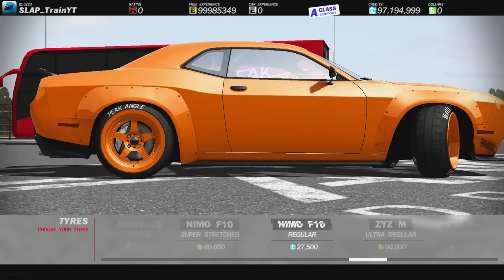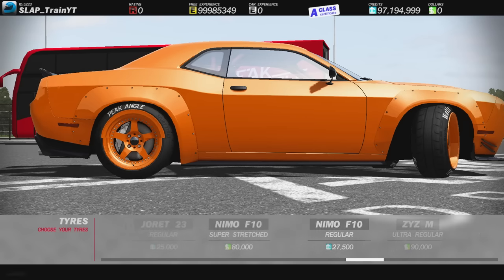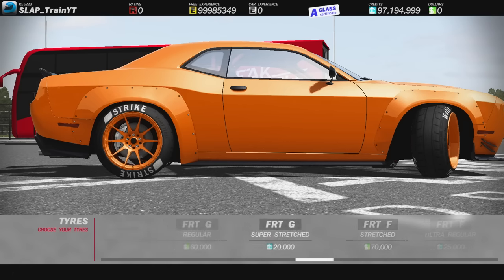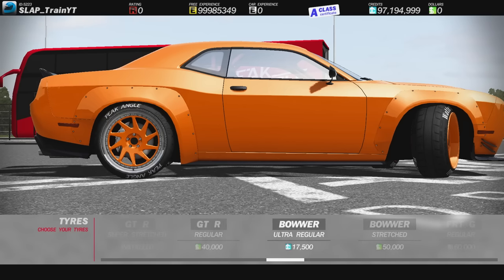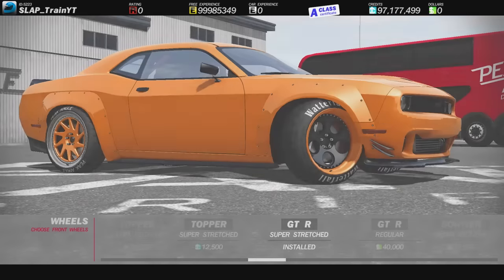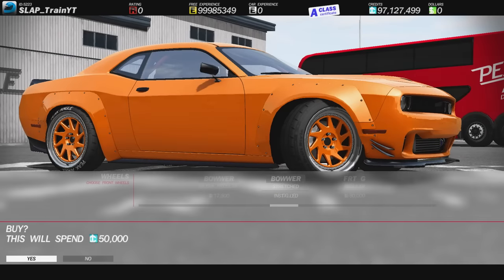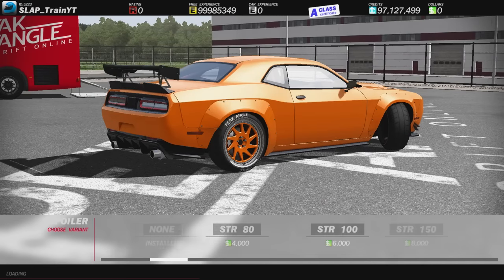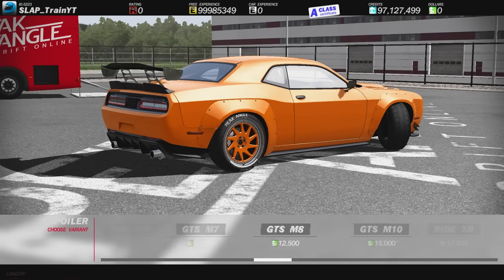I already found the rims I'm going with — the Nimo F10s. Oh my god, they're so damn nice, man. We're going with those ones — we absolutely have to. We're gonna do the same ones on the front. Body can't be done, but the spoiler — we could do a double wing! Are you kidding me right now? The double wang gang — that's so stupid, man. I'm not doing it. What else do we have? Exhaust — we have a lot of exhaust tips. More games need to do exhaust tips.